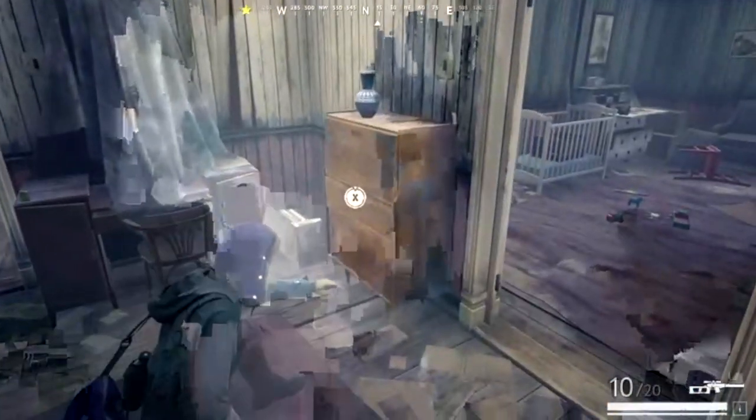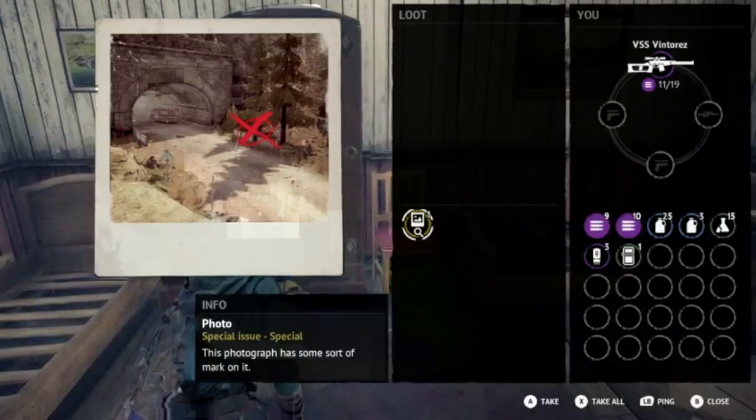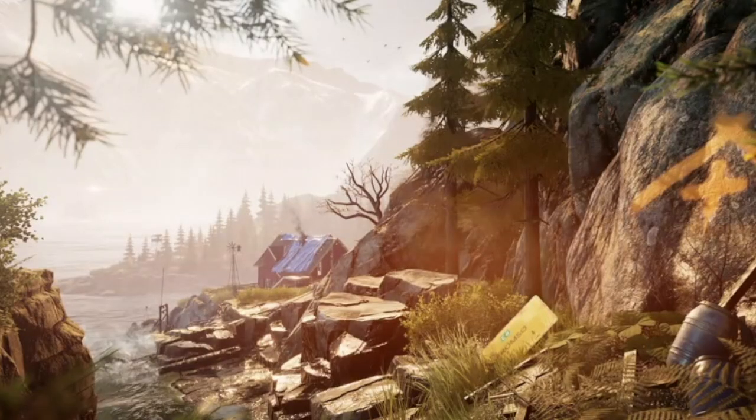Alright, in this room right here — the lighter is right there, I just picked it up at that moment. I'll pause again at that exact desk so you can see where to pick it up — right at that desk, next to the door on the right.